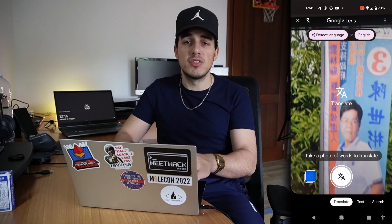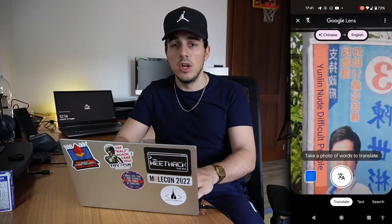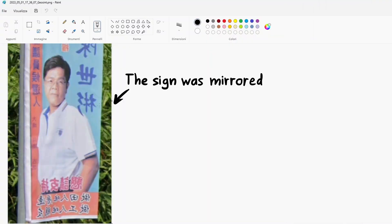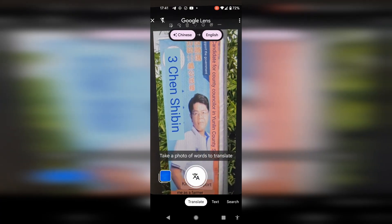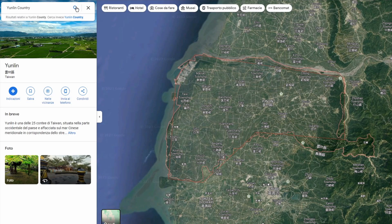My initial efforts focused on identifying the banner and figuring out what was written on it. After some time spent scanning it with various OCRs, I realized that the banner was mirrored. I adjusted the photo and scanned the sign again, understanding that we are in Yulin county, in Taiwan. This region, however, is huge — how can we narrow down the research?